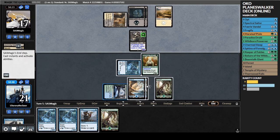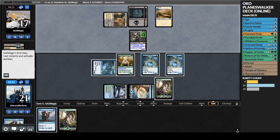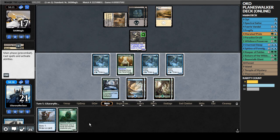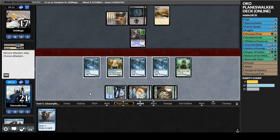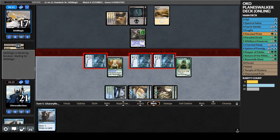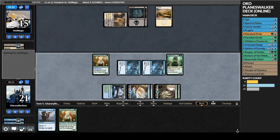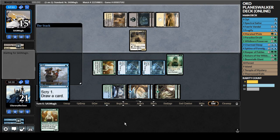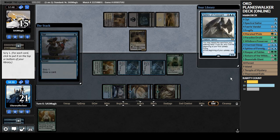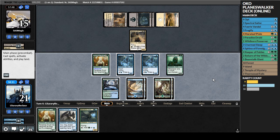Yep - there it goes. That was kind of expected but not okay - really wanted to keep that card. Embodiment of Agonies - pretty good card, a 1/1 flyer, not too threatening right now. We play Thornwood Falls, gain a life. We go to combat, attack for one - they don't trade. All of our stuff has flash or is an instant so we'll pass and play stuff later. Maybe they'll attack with Embodiment of Agonies and I'll kill it with Spectral Sailor - they didn't attack. We draw Keeper of Fables - that's what I want to see!